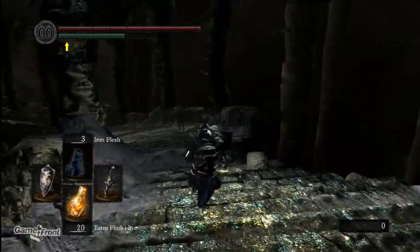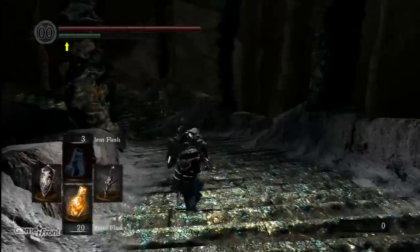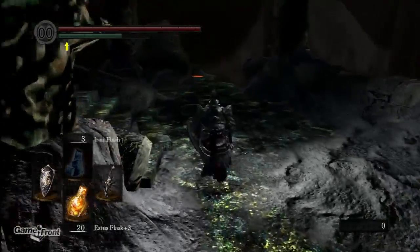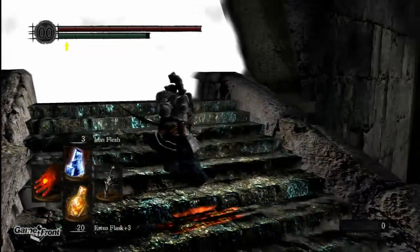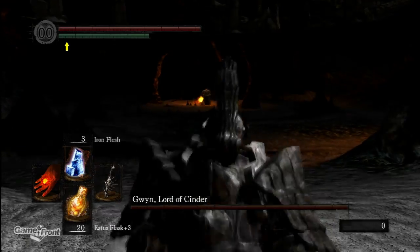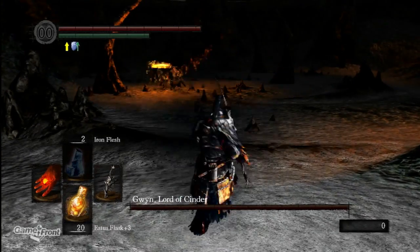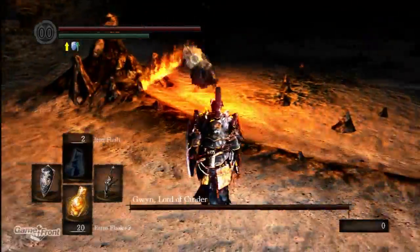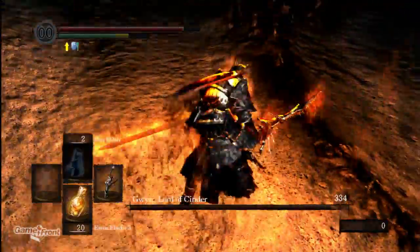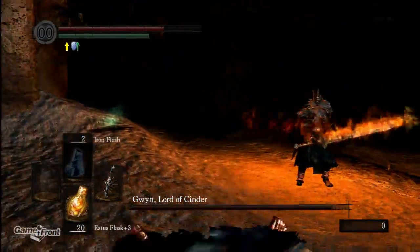Whoa, hold on — calm down, just trying to kill your master. Alright, so the first thing you want to do is equip Iron Flesh as soon as you walk in. Alright, ready — here we go. This is where the battle is going to take place. Dual-handed — oh, that wasn't supposed to happen, wasn't supposed to happen at all.